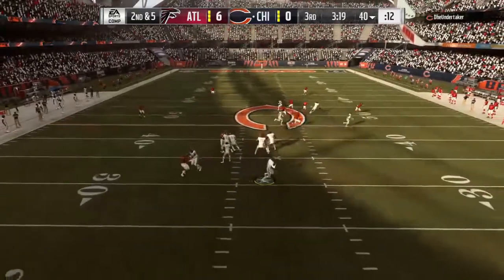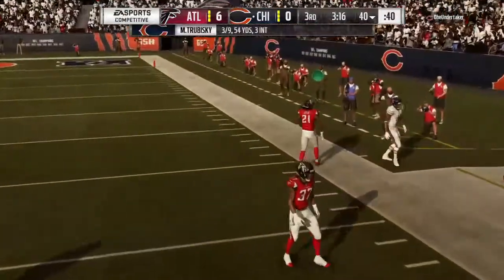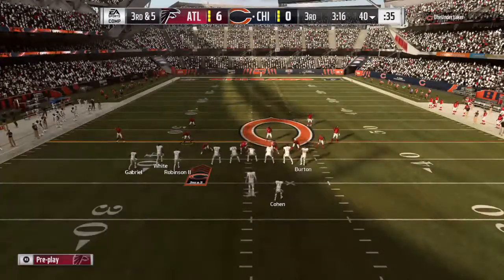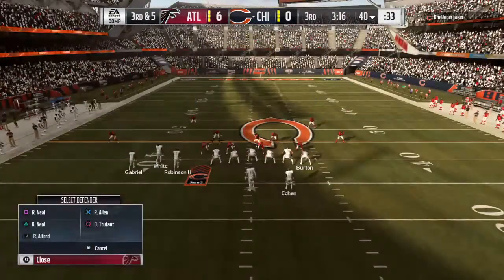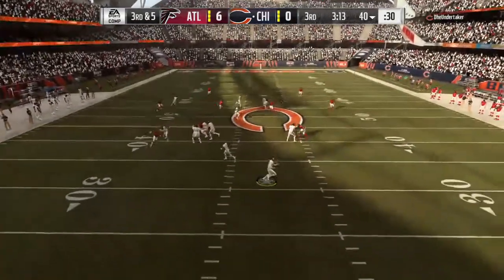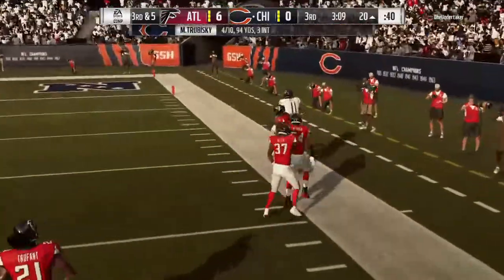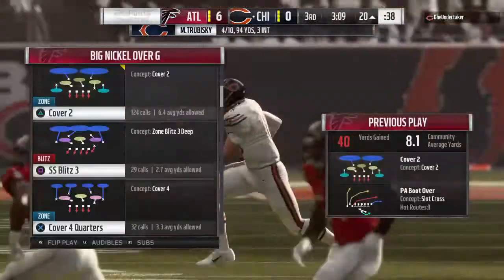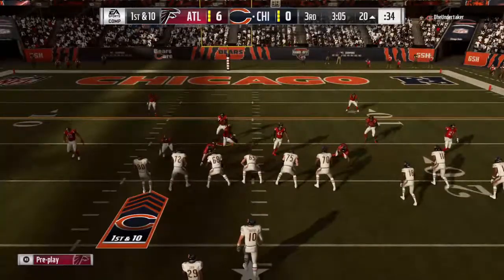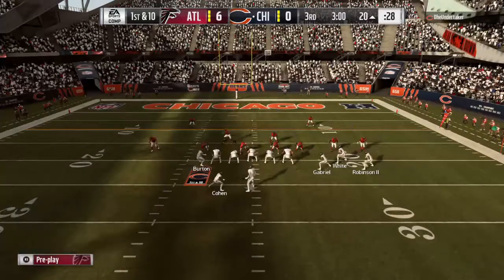On second down, Trubisky eluding the pressure right — and he knocks the ball away and it falls incomplete. This secondary has done such a good job of frustrating these receivers tonight. Another example right there on the deep ball. Sometimes when the sun goes down and it's just the bright lights in the stadium, there's a little extra spring in their step — and that's what we're seeing from the defense. It's caught inside the 25 and down to the 20. Trubisky fighting light on a big play — all the way even 40 yards, getting him down to the 20 now for first and 10.